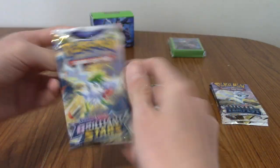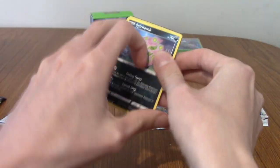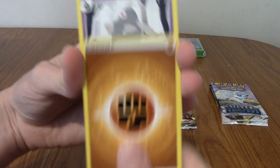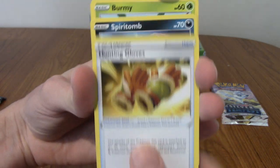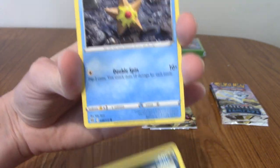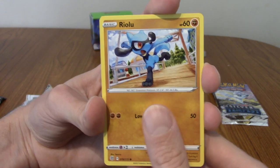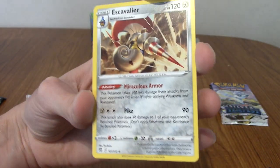Next onto Brilliant Stars. These have Trainer Gallery cards in the Reverse Holo slot, so I reckon out of six packs there's a decent chance of pulling something cool. We've got a Dusklops, a Morgrem, some Haunting Gloves - actually that's Spiritomb - a Burmy, a Bidimp, a Staryu, a Riolu. The reverse is a Flygon - I'll take that, Flygon's pretty cool. And our rare is an Escavalier non-holo. Every pack isn't a winner.